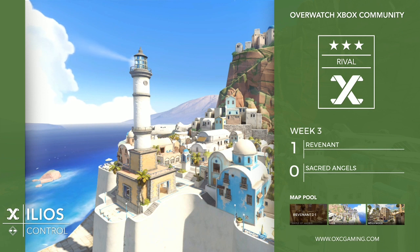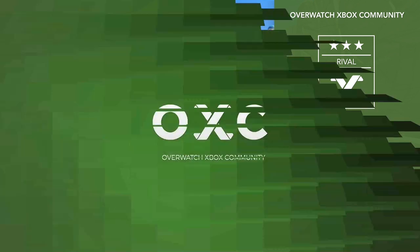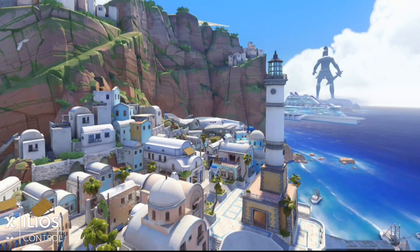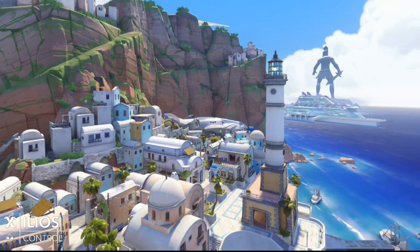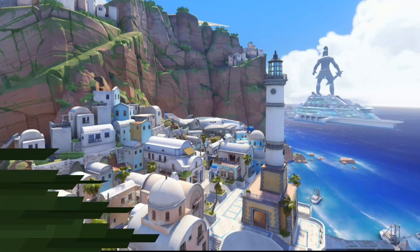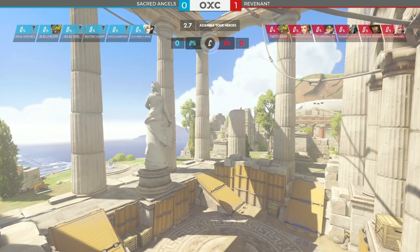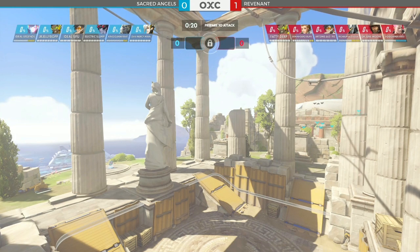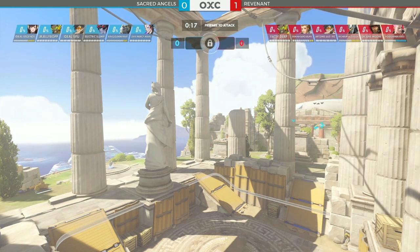Welcome back to OXC Week 3. Revenant one up over Sacred Angels after a win on Temple of Anubis, looking very strong. Going on to Ilios — and quickly, as I do not control the game, we are already ready to go. Excited about this game. Revenant looking very good on their attack, really took Sacred Angels to task, with strong defense from Revenant and then their attack came through very strongly. We did see a Nepal control point earlier in Week 2. Now getting another one here.